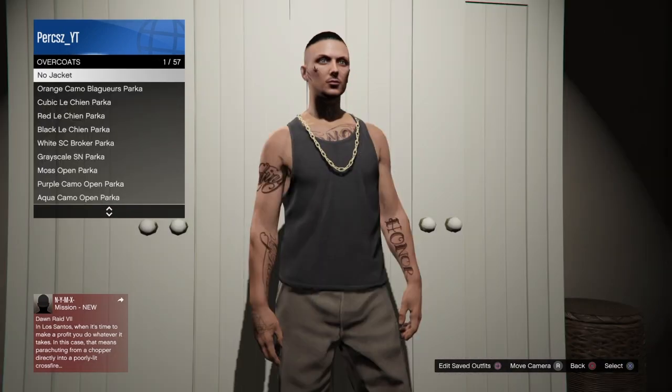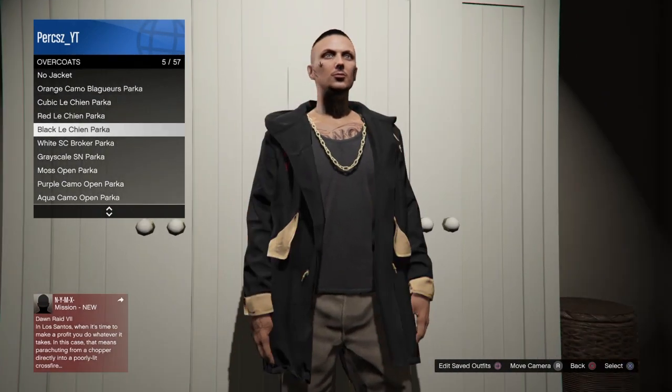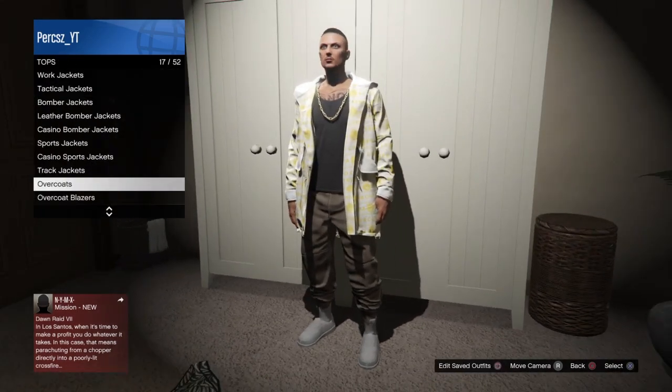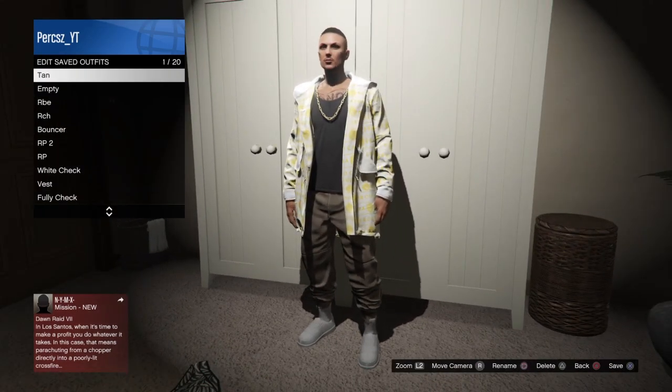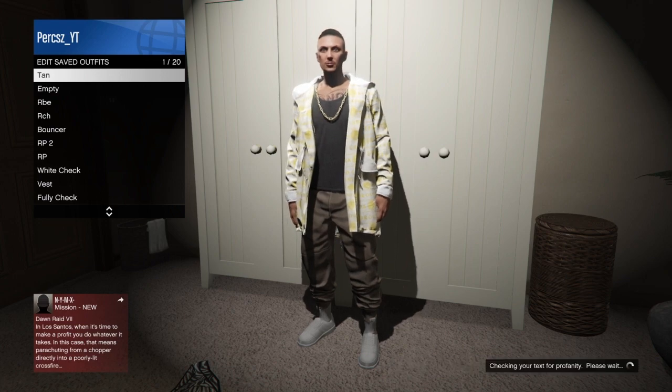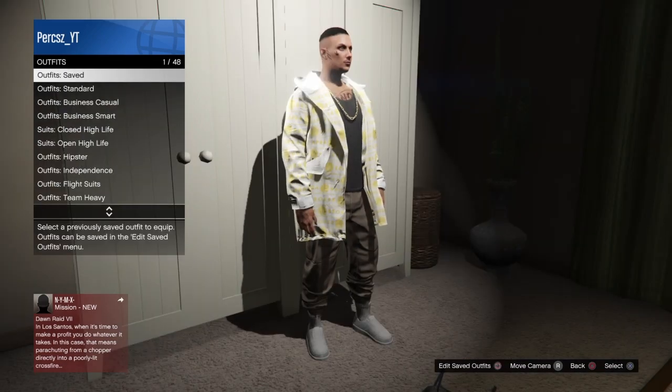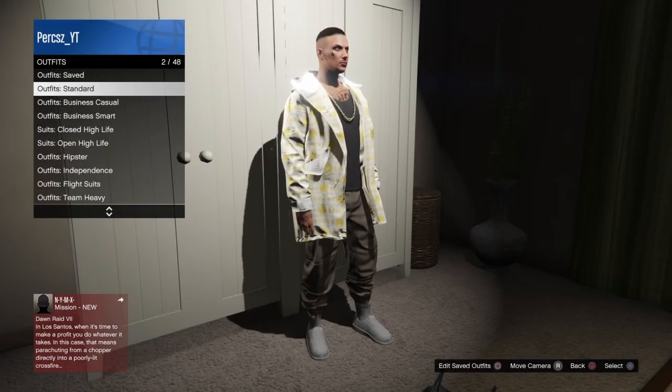For the first step of this glitch you want to make sure you have an overcoat on. Just go to the overcoat section and equip any overcoat — I'm going to equip this white overcoat — and I'm also going to have the outfit with tan joggers. If you want to know how to get the tan joggers let me know in the comments. Go ahead and save the outfit.